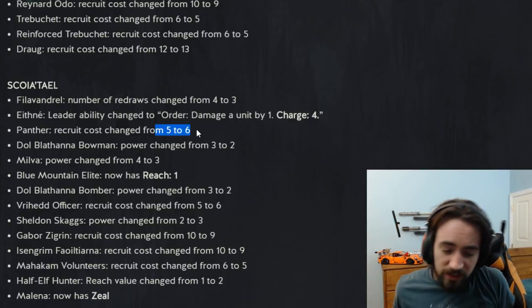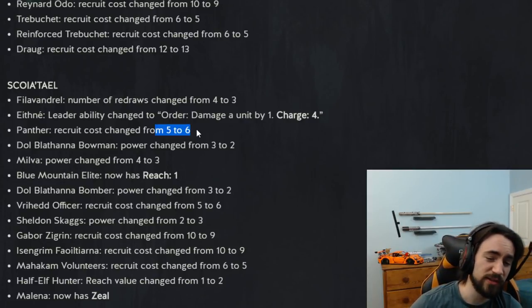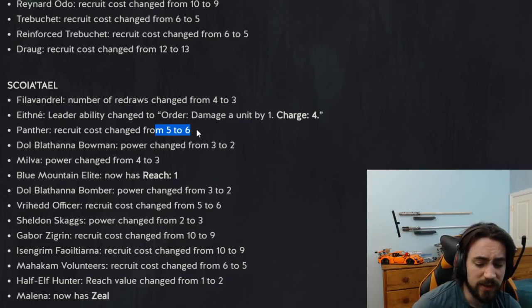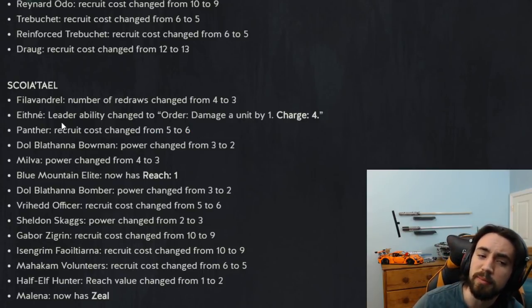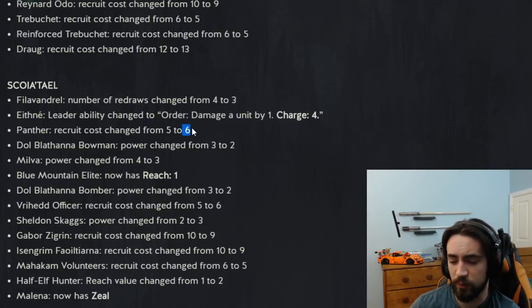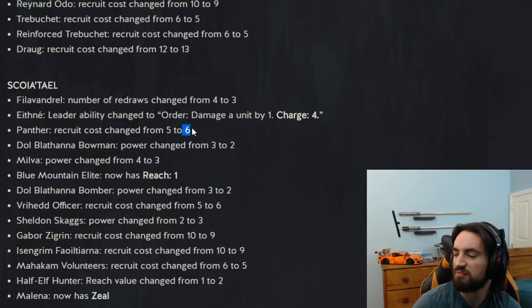Most Scoia'tael decks play Roach, so you can still find Panther value. I'm running a one-of with Panther right now. It also works well with Roach — you can Call of the Forest onto Roach, pull out Panther, and it'll pull Roach back out. If you need those extra three points of removal, that combo works out. If NR starts seeing a lot of play you're going to start playing Panther a lot.